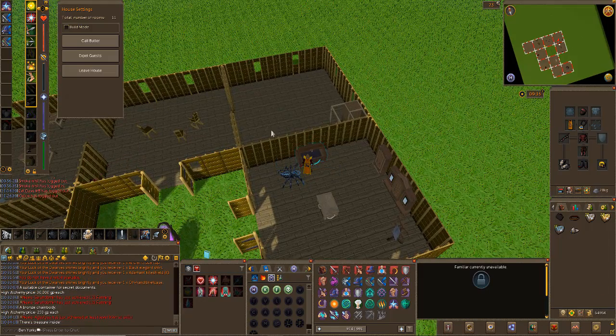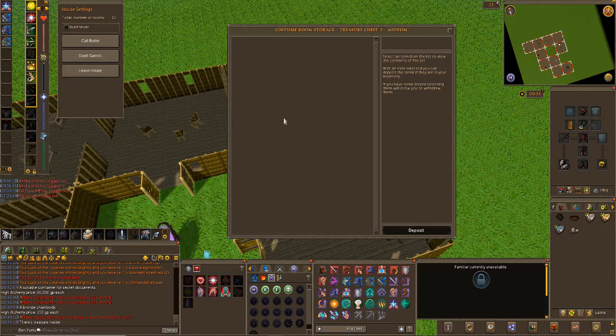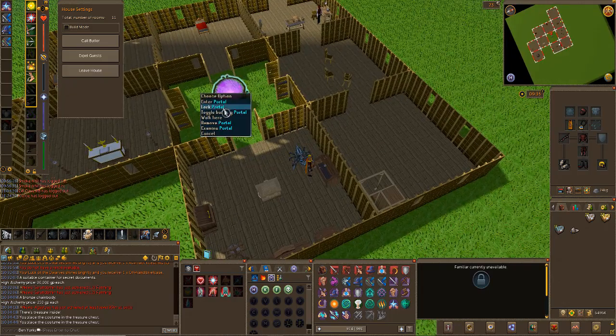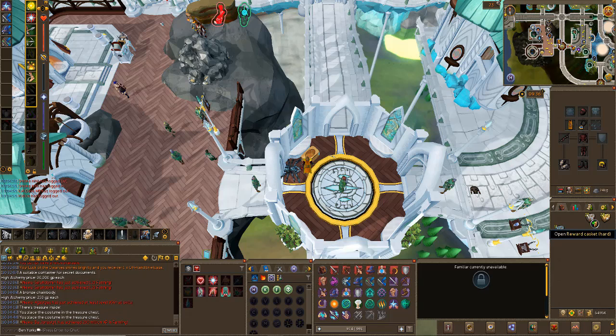I'm going to put some things in my Treasure Chest under medium. We've got the Brown Headband to deposit. I'm not sure what the deal is with the mitres - whether you can even deposit them or if they're part of a set. It doesn't look like you can deposit them so I'm not going to cry about it. On to the hard clues.